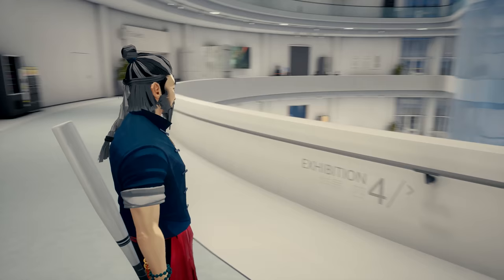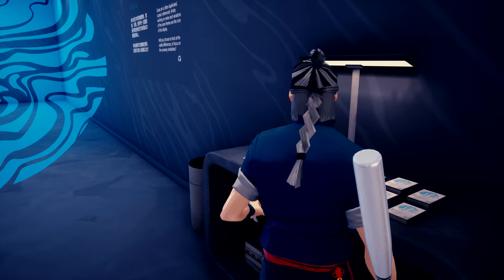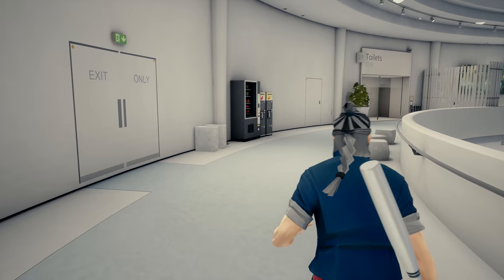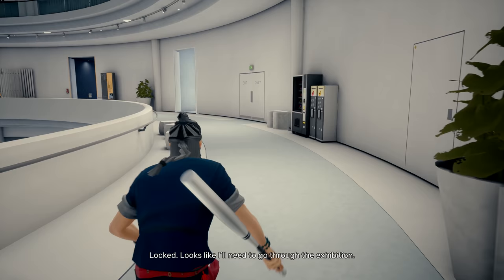Now we're up here. We got a lady over there. We have another room this way - maybe I should go through that room since we haven't been back there. It kind of looks like we want to go this way, but maybe I can't go that way yet. Let's see if this is going to open up. I don't know if we want to really battle this lady though - she looks tough. I can't even open that up.